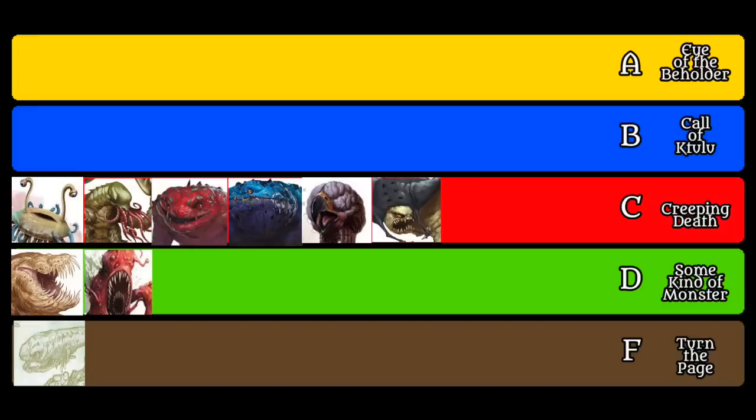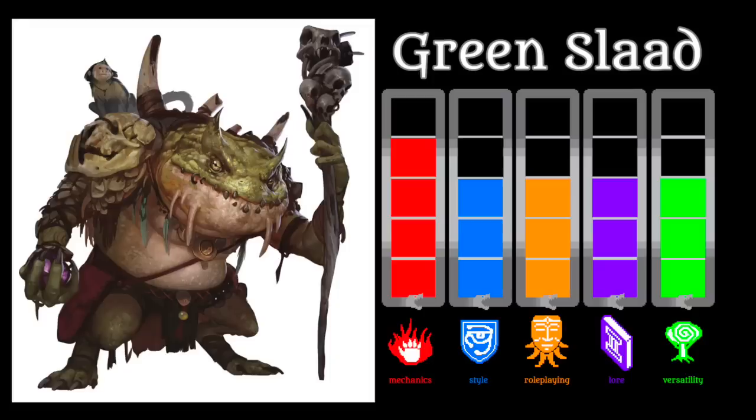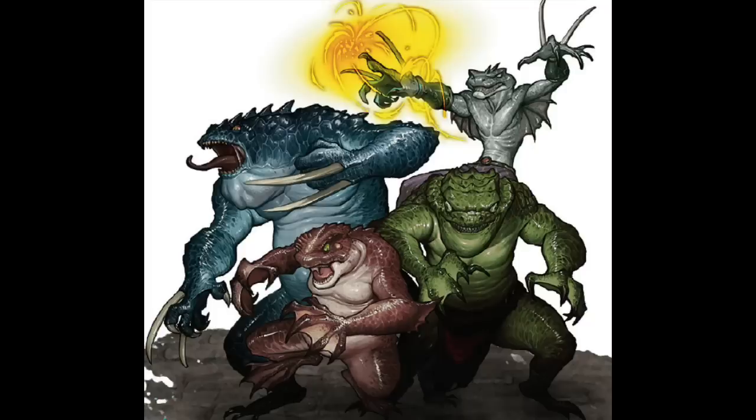We have now broken into the upper tiers, my bold comrades. What mind-bending terrors shall we behold here? The Green Slaad is the first of the four B-tier aberrations from the Monster Manual. You'll recall the Red Slaad creating Blue Slaadi by implanting eggs in host bodies, and then the Blue Slaad creating Red Slaadi by infecting victims with Chaos Phage. Well, in the case that either one of them transforms a spellcaster who wields third level or higher spells, the result is actually a Green Slaad.